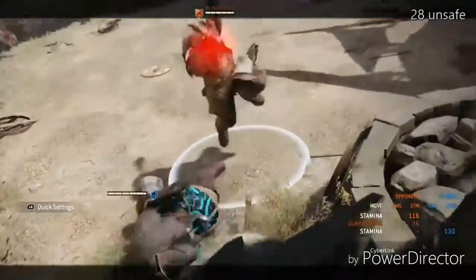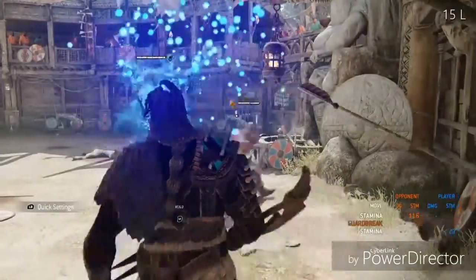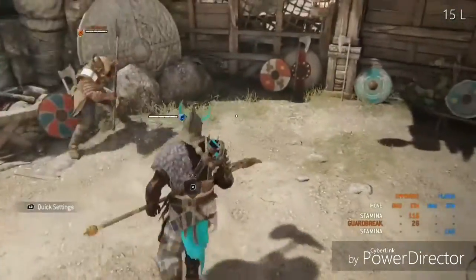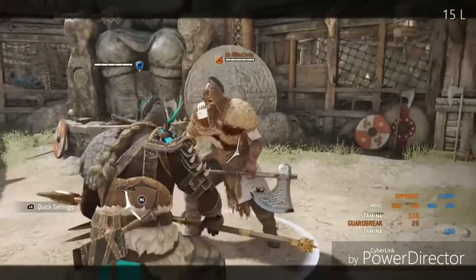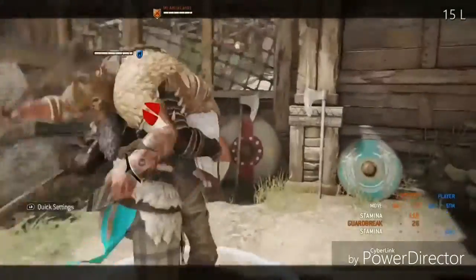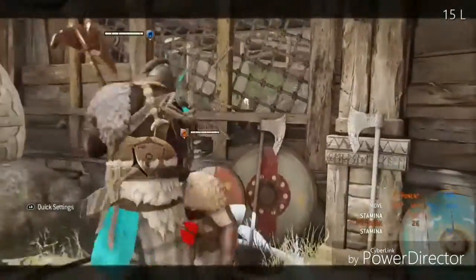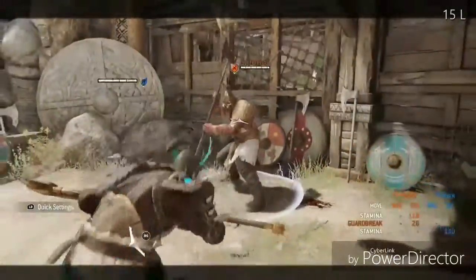Next we have the stampede rush, rushing them into the wall. The first option is just a light attack which you can follow up into chains for 15 damage.